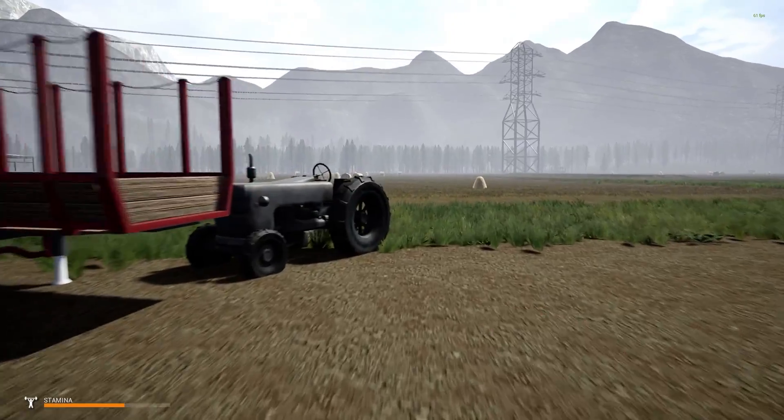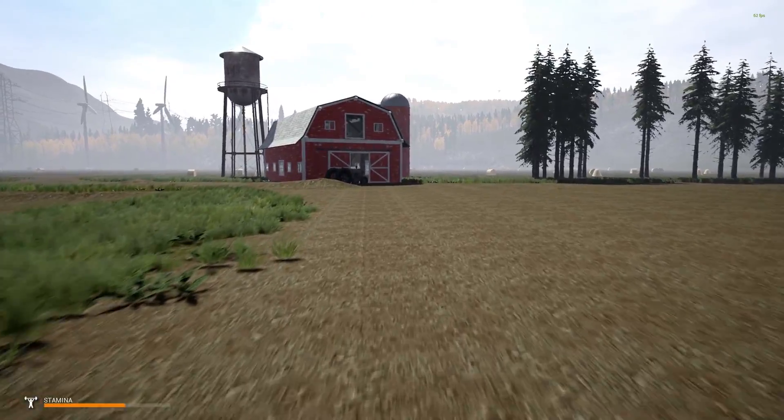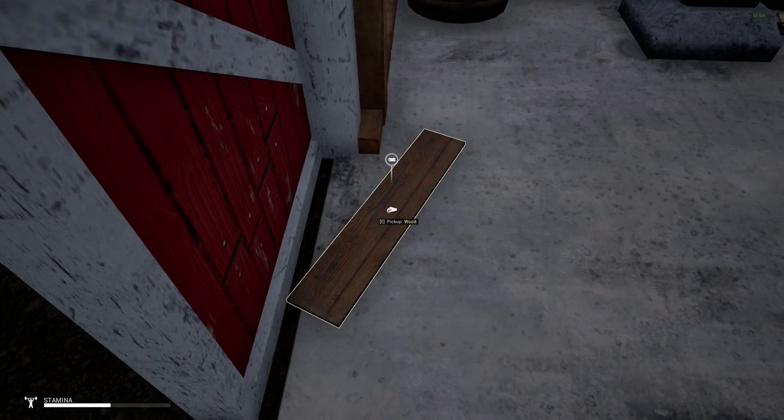If you guys want to help out the development, I'll leave the Steam link in the description down below — it's called Myst Survival! I don't know if we're gonna be able to find a weapon soon and be able to murder some zombies. I like a good old-fashioned zombie killing. It's made with Unreal, so it's running beautifully. There is an FPS counter in the top right — it's hard to see, but we're running at about 60.